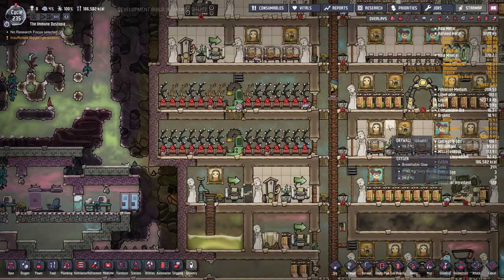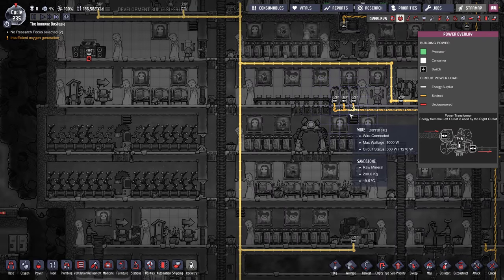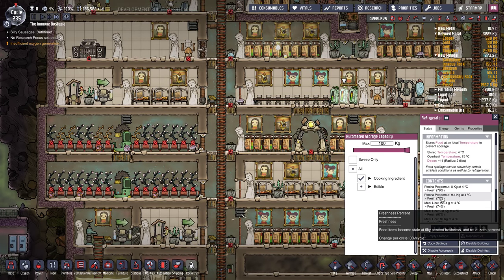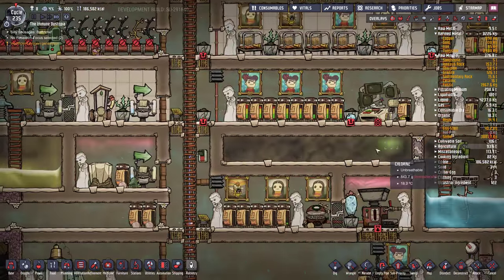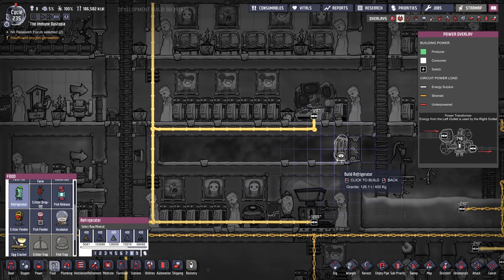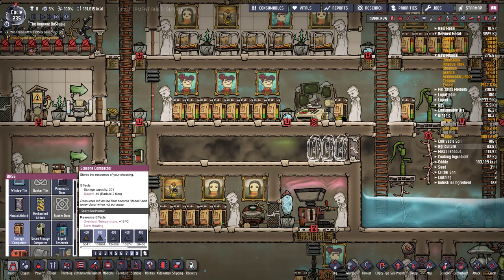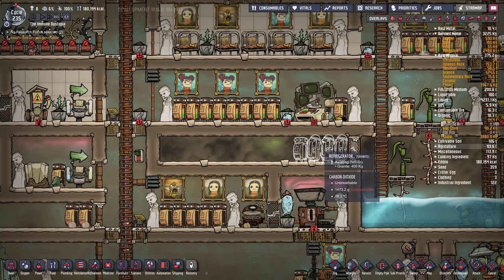He might have done this because he had so much food and his fridges were getting full. He's got his fridges up here and they're being powered, but the food is slowly rotting away. This is a bit of a waste of power. You can actually have fridges powered down, and this is a really nice place to put them — he's got a nice little CO2 cavern here. I'd put a couple of fridges in here, maybe three, and also a storage container for sleet wheat seeds. You can fit 20 times the amount of sleet wheat seeds in a storage container versus a fridge.